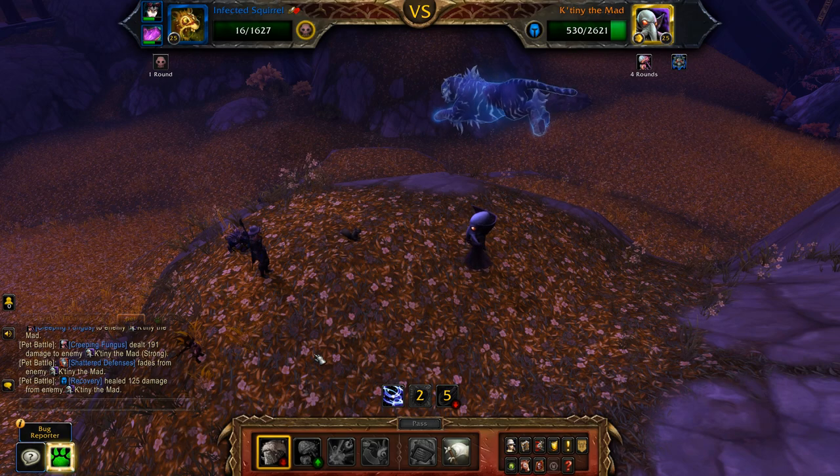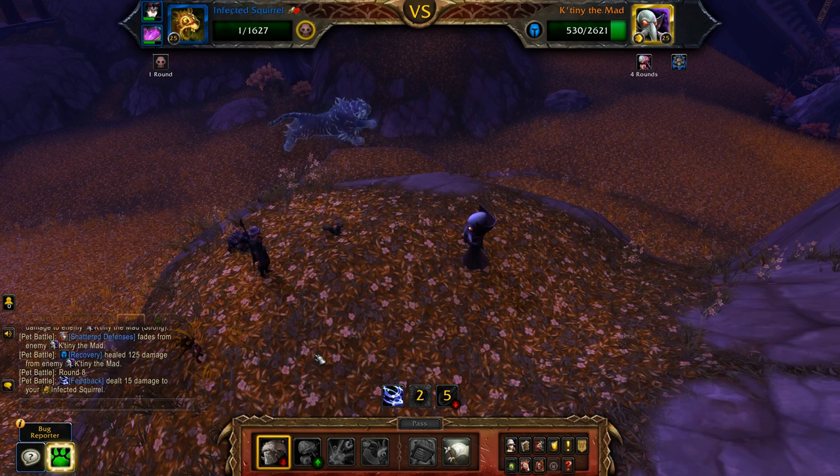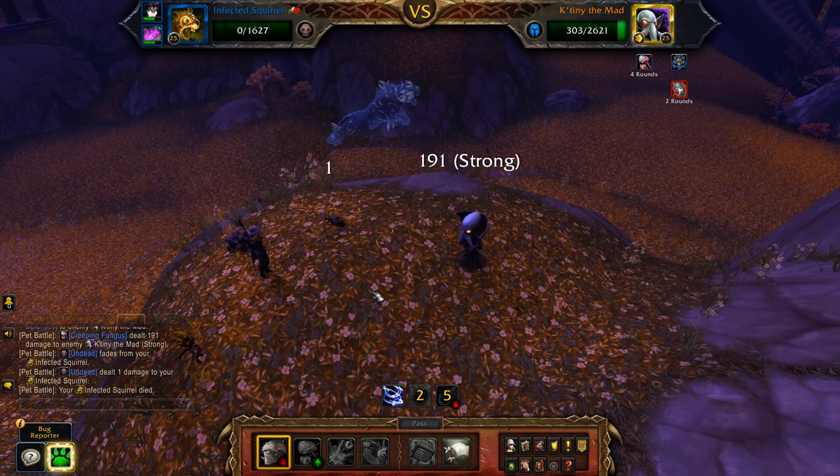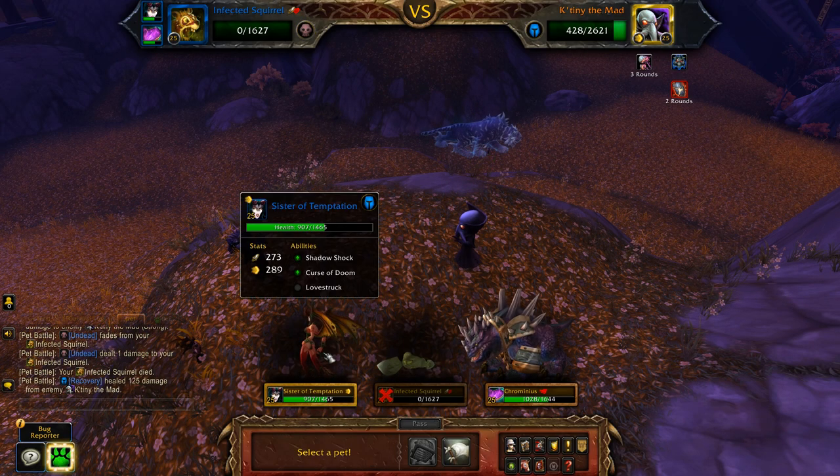If your squirrel is already in its undead round when the first Stampede finishes, cast either Corpse Explosion or Stampede. When your squirrel is defeated, use your two remaining pets to clean up.